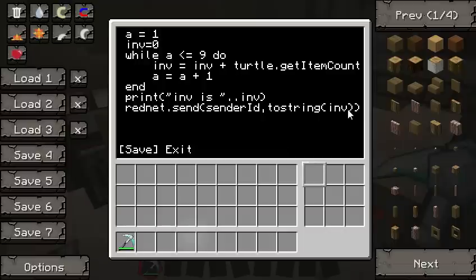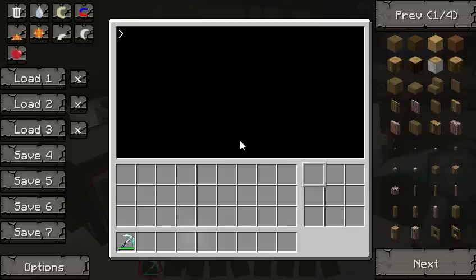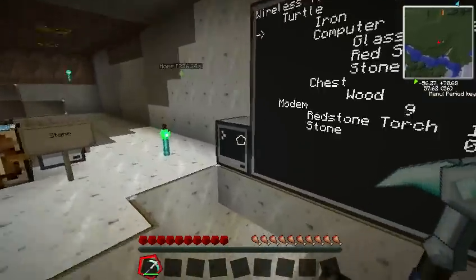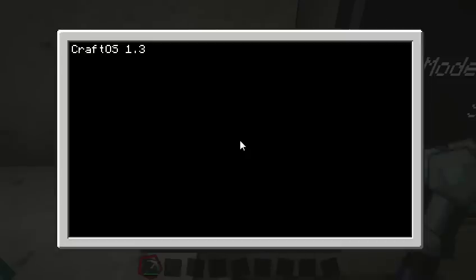So we just have all of these turtles and they're listening for that inventory status message. Once they get that, they just send a number back to this computer. That's very simple — that's how the turtles, the chests, work.